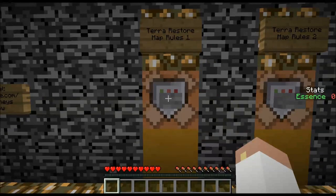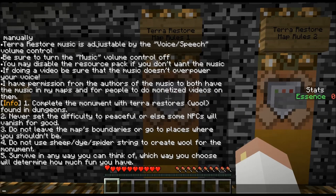Rules. Should we read the rules? Let's go look at the rules. Info 1: Complete the monument with Terra Restored's wool found in dungeons. Never set the difficulty to peaceful or else some NPCs will vanish for good. Some NPCs are like zombies and stuff, so you don't want to get them gone. That makes sense.